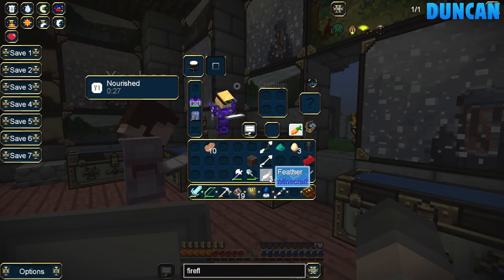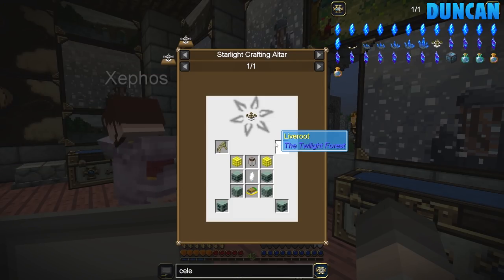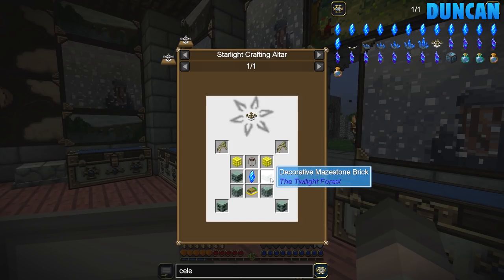I was looking at the ingredients we need for the Celestial Crafting Altar. It's difficult to say. Now, I think we've got everything we need to set the live route. Does it need to be built like a multi-block? Yes.